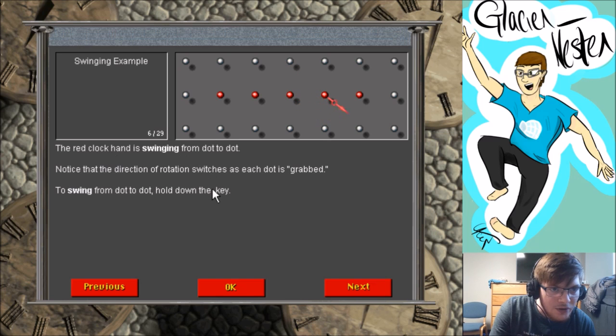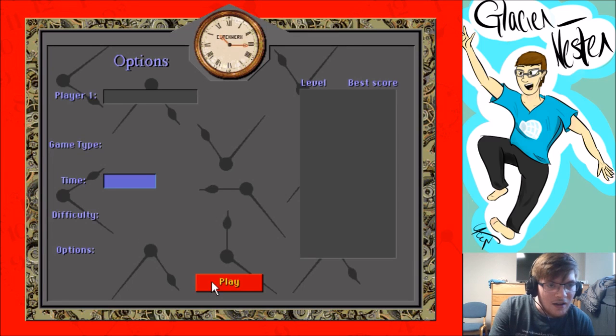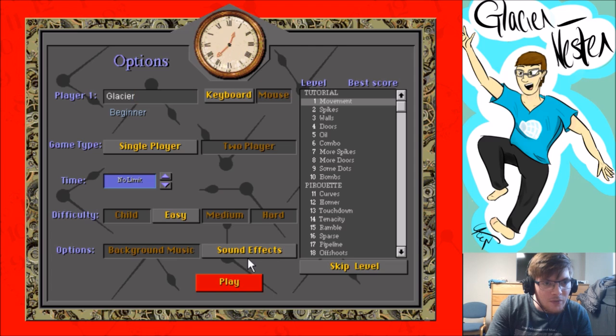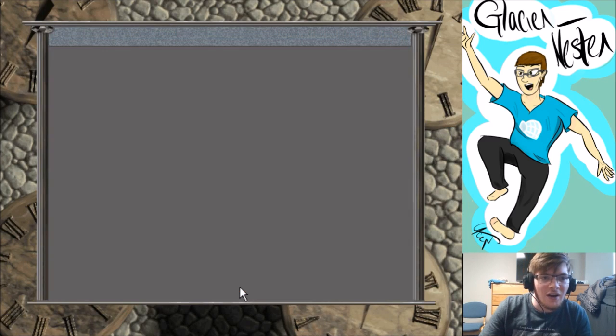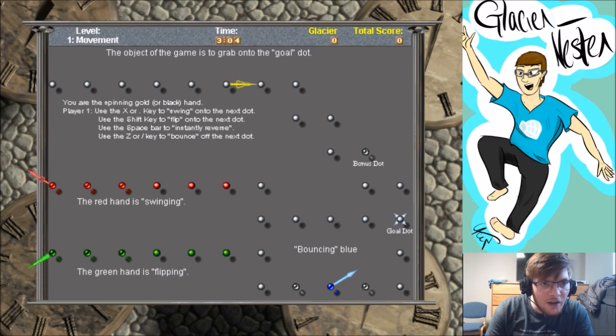To swing from dot to dot, hold down the key. It's not gonna give us the keys, so we're gonna have to figure out the keys ourselves. Use the X key to swing onto the next dot. Use the space bar to flip your rotation. The shift key is to flip onto the next dot. Use the Z key to bounce onto the next dot.